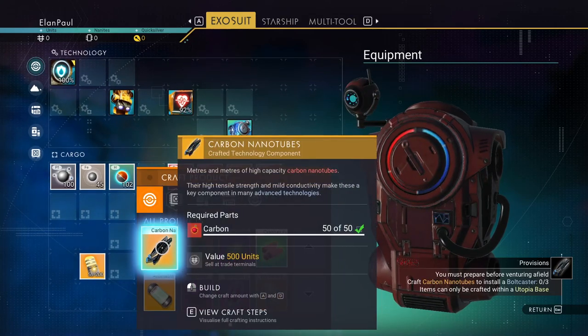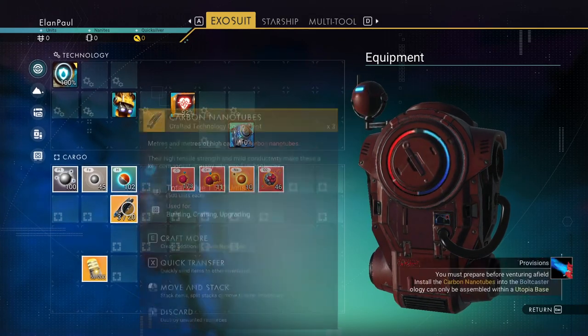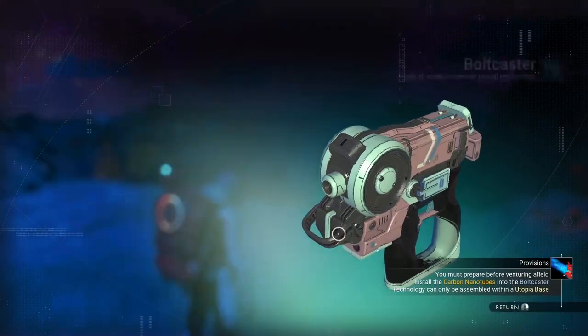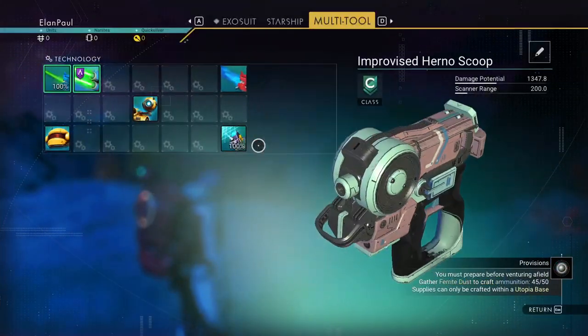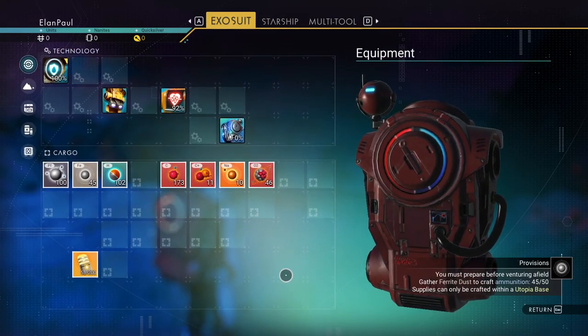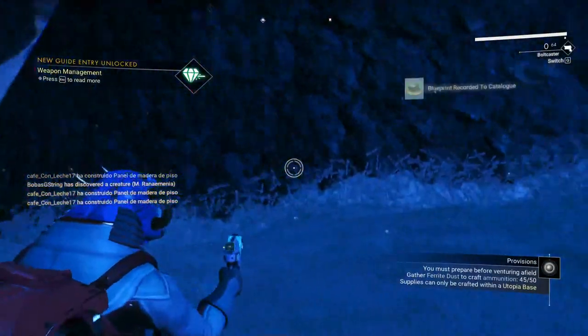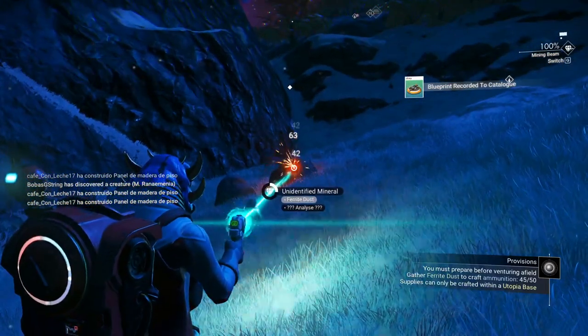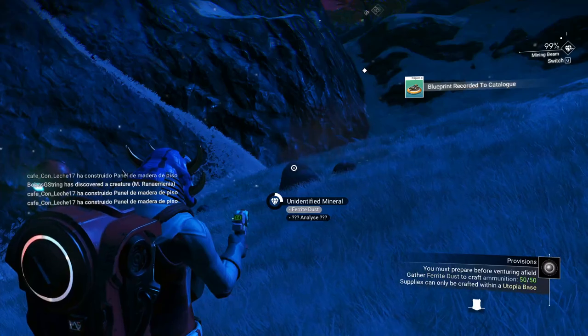What it's telling us to build is a bolt caster, and we need three carbon nanotubes as well. Good thing we picked up all those items on the ground. Let's go ahead and make those carbon nanotubes — it takes 50 carbon apiece. We're blowing through that carbon pretty quick. We now have a bolt caster, but it's not done yet — you look at the bottom right and it says we need to gather ammunition. We need more ferrite dust to do that, so switch back to your mining beam.